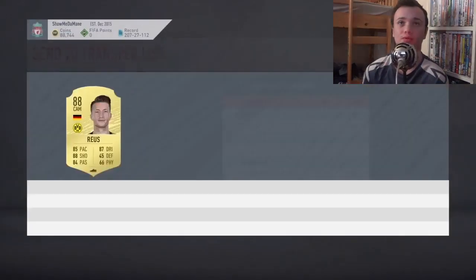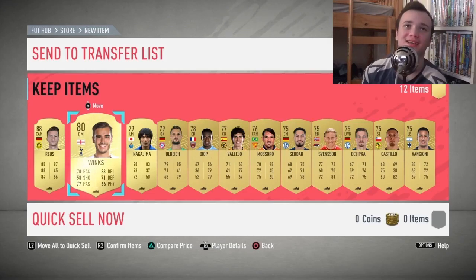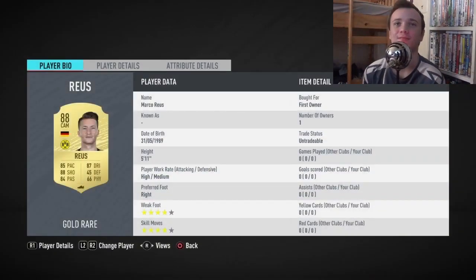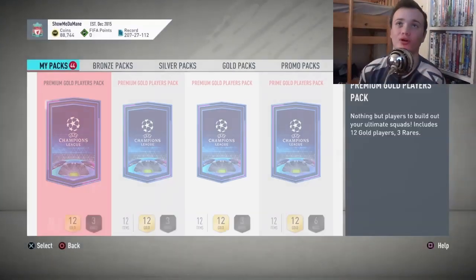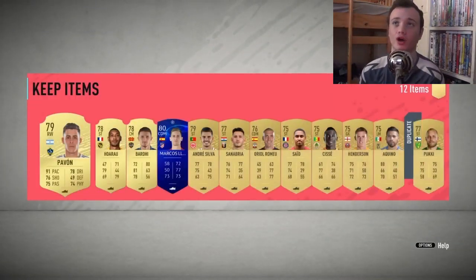Nobody else in this pack of note. Wait — I think this pack is untradeable. This pack is untradeable and I just packed Marco fucking Reus — are you for real? That's an easy 80k... but it's untradeable. Although his stats are absolutely amazing, I can't really be annoyed, but I wanted a tradeable one.